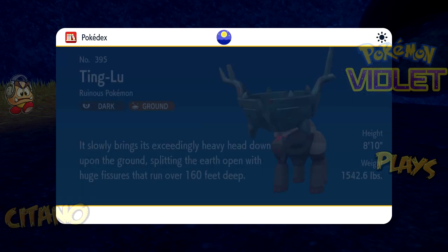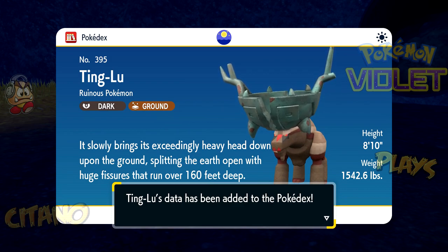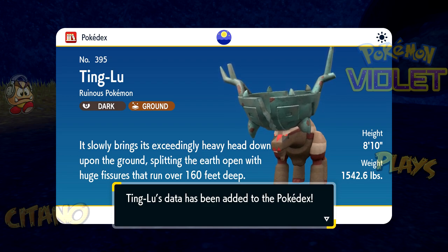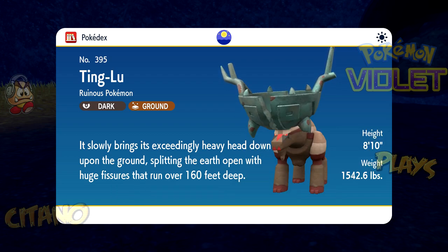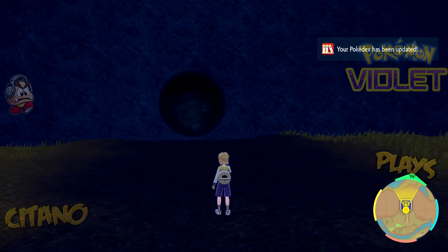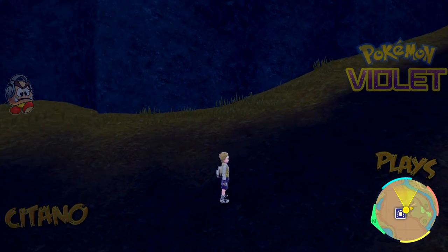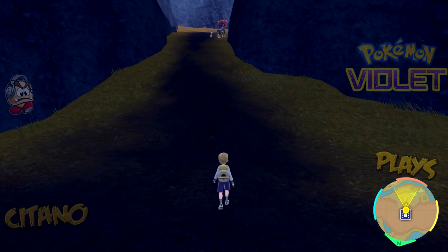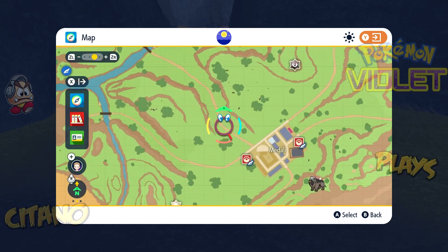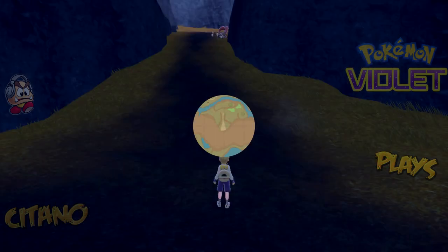Look at the size of him though — one thousand five hundred and forty two point six pounds. That's a heavy Pokemon. There are cars that aren't as heavy as this one. It looks like an elk or something. Ting-Lu, the ruinous Pokemon, dark and ground. It slowly brings its staggeringly heavy head down upon the ground, splitting the earth open with huge fissures that run over 160 feet deep. He's a defensive, tanky Pokemon. Some people may say it's one of the worst ones, but I think it's better than Wu Qin because Wu Qin's typing is just bad — dark and grass. The next one's going to be better though. That is for today — that was the third of the Treasure of Ruin.